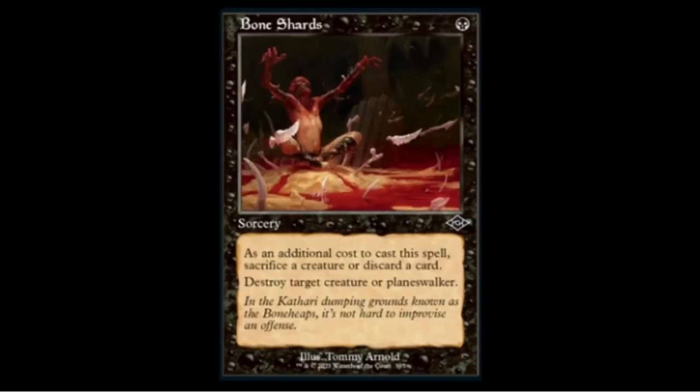Bone Shards reprint: for one black you sacrifice a creature, discard a card, and destroy target creature or planeswalker. Very good card but won't see Modern play since it's not mana-efficient or resource-efficient due to the sacrifice and discard requirements. Will see draft play as solid removal.